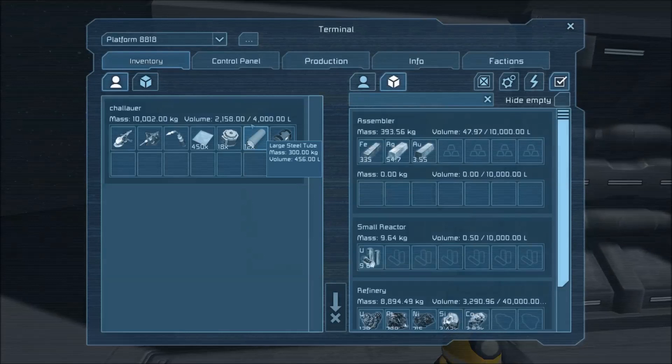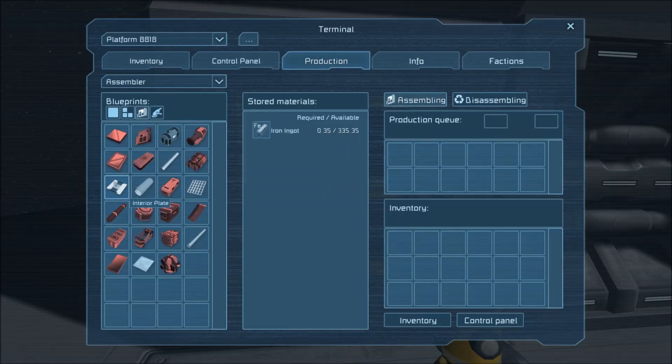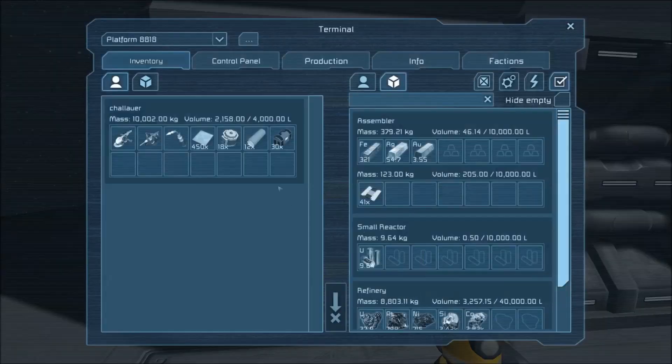So I'm going to go into my assembler and then go to the production tab. I need some interior plates made, which is just iron, which I have enough of. Interior plate — I can right-click and get one made, or if I hold down the control key and left-click, I can make 10 at a time. I need 40 of those plates. So I'll do that. Now in the assembler inventory, I have 40 of those plates.